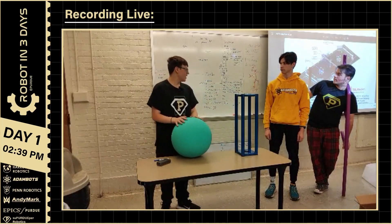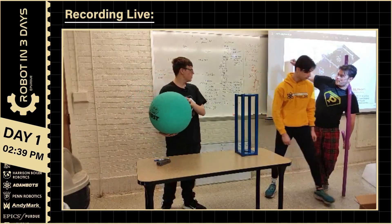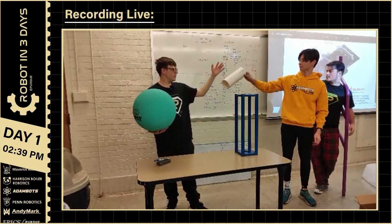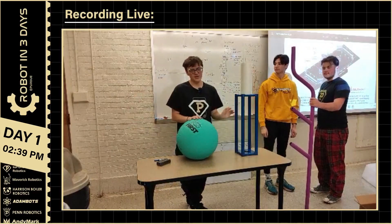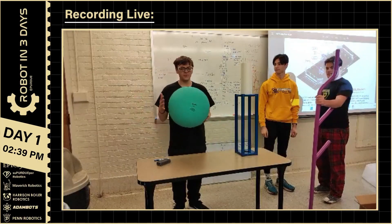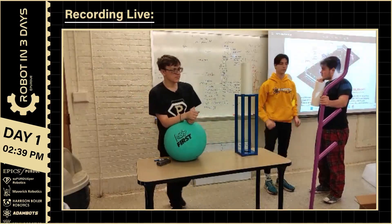Those are our two main game elements: the algae and the coral. Then we have our lovely little purple reef that you score the coral on and take some of the algae out of. And finally, you end your match climbing on a cage. Massive thank you to AndyMark for donating all of this to let us borrow and play with the official game elements and have some official field pieces. Thank you.